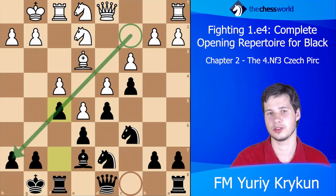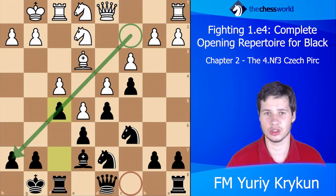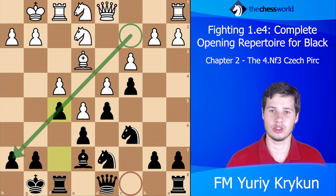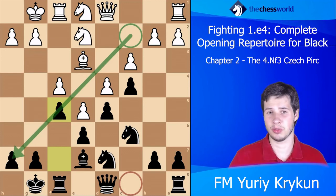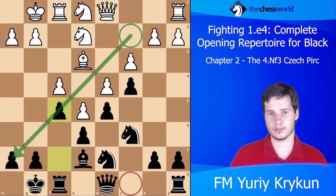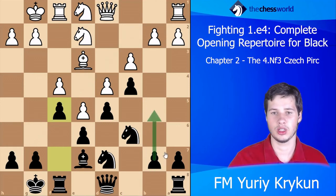That bishop would obstruct coordination between the pieces and would be clearly a redundant piece Black would dream of getting rid of. Now though, we managed to get rid of it. So even though we have a little less space, we don't really have a space disadvantage because all Black pieces have very good spots.